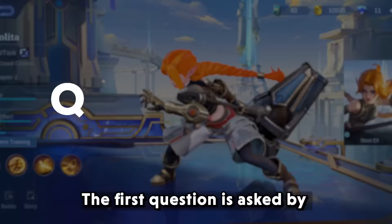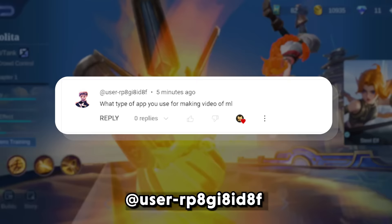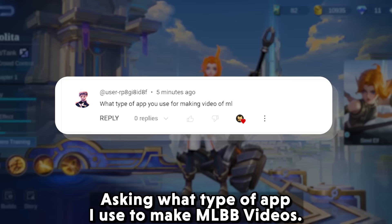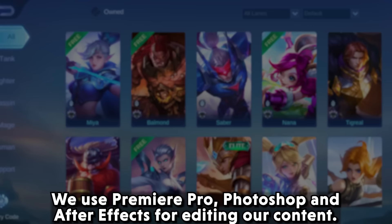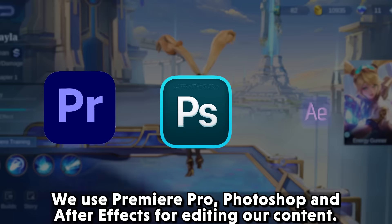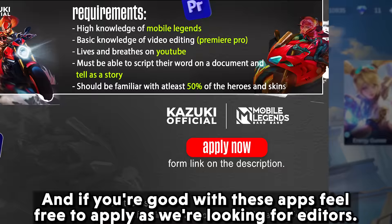Question and Answer Round. The first question is asked by userrp8 — sorry, it's hard to pronounce your name — asking what type of apps I use to make MLBB videos. We use Premiere Pro, Photoshop, and After Effects for editing our content. And if you are good with these apps, feel free to apply as we are looking for editors.